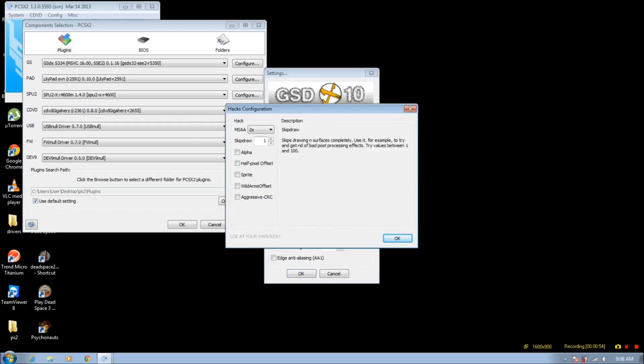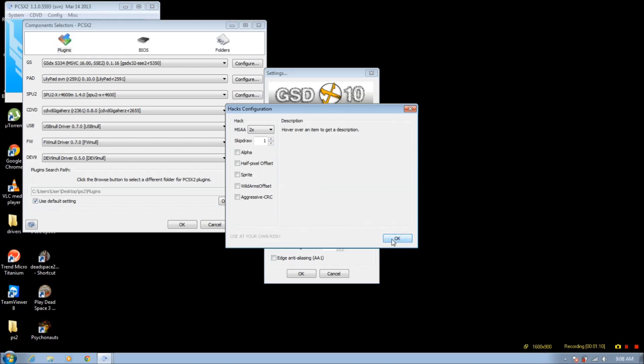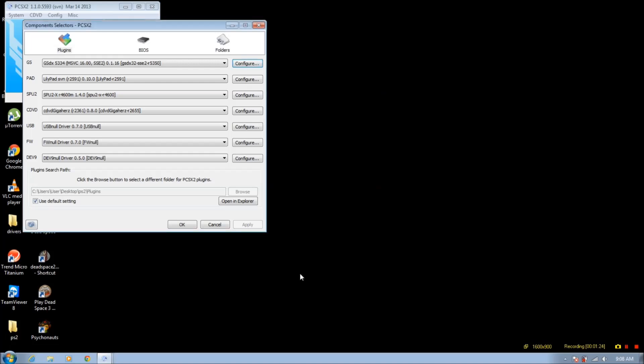Also, if you have an integrated or just a really old graphics card, you want to set skip-draw to 1. What that does is it removes a layer of graphics detail, but if you just have it at 1, it's not going to be that big of a deal. You'll still see all you need to see, and you won't really notice a difference except for an improvement in performance during spells such as Demi, Hellfire, or even Fire, or even just traveling in places that usually lag.